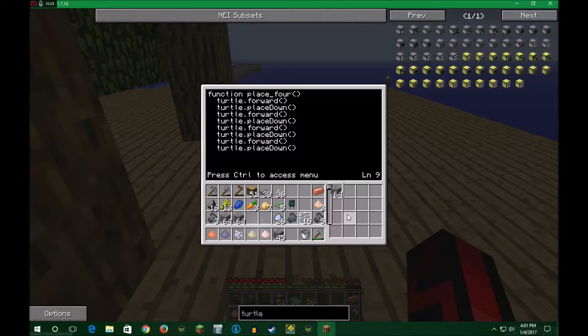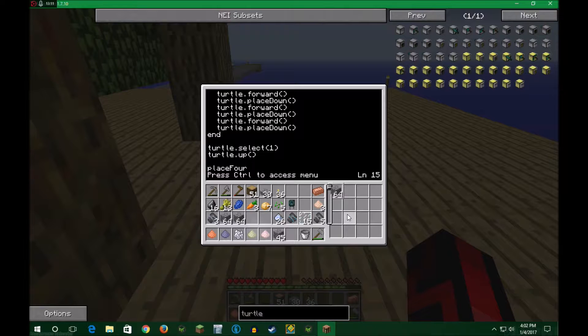So that should get us a pretty decent distance. And then I believe you have to call end. We're going to start our main program here. We're going to say turtle.select(1) — slot one, because that's where we put our cobble. And then turtle.up. Then we're going to do PlaceFour. I didn't do camelCase — I did it the right way.